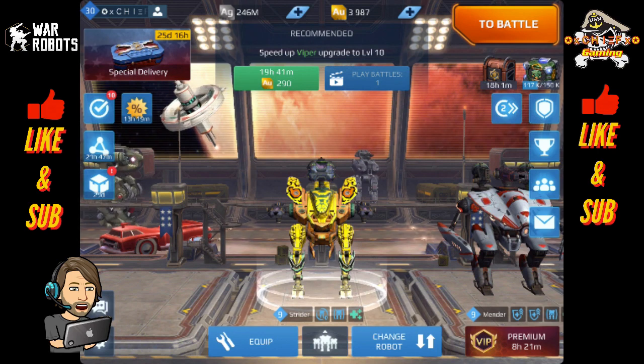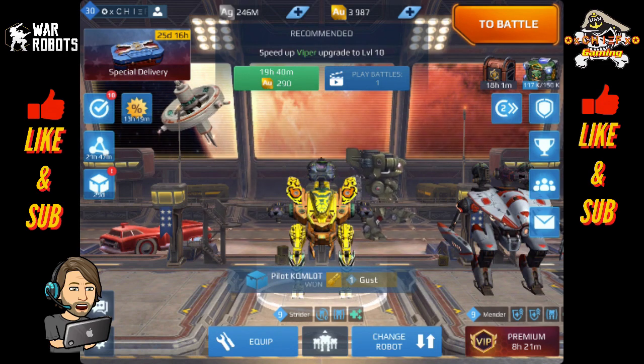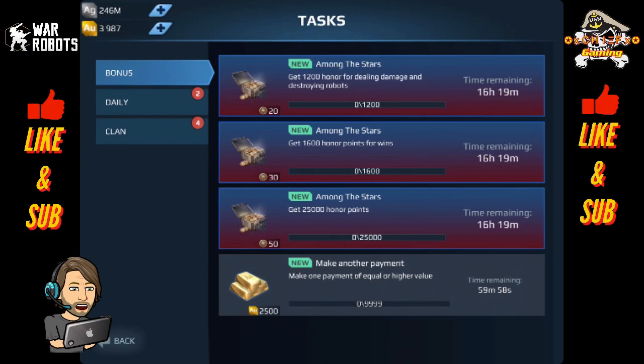As most of you have already seen in other videos or the official videos released by Pixonic, the event will have event tasks every day for you to complete. If you complete all three of these tasks, you should get enough coins to roll in the special delivery crate. There are three tasks for today: the first one is 1,200 honor for dealing damage and destroying robots; the second is 1,600 honor for getting wins; and the third one is 25,000 honor points total.